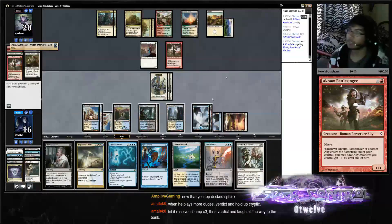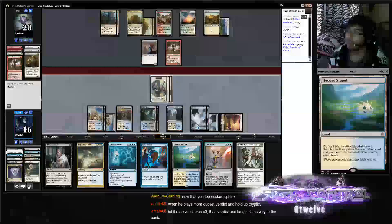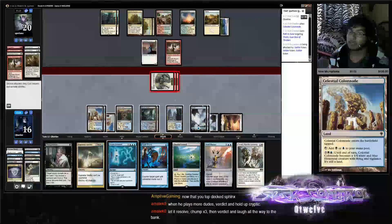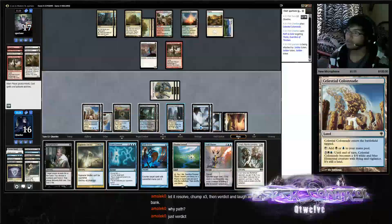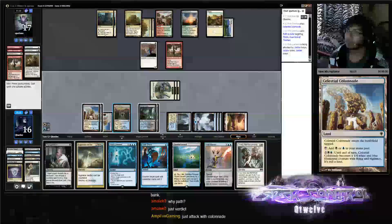Yeah, we should start Verdicting somehow — we're just going to attack here and Verdict. If I haven't played a land yet — no, I already played that Colonnade. The Path wasn't necessary — really didn't need to do that.